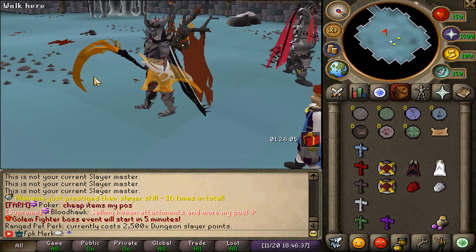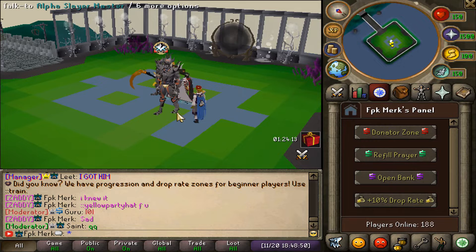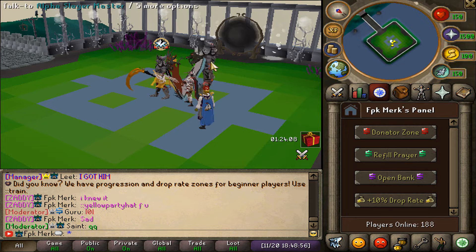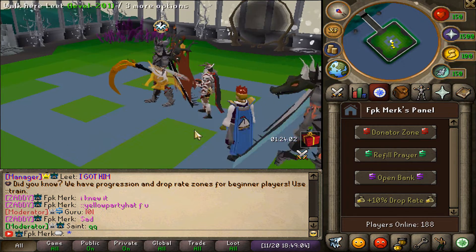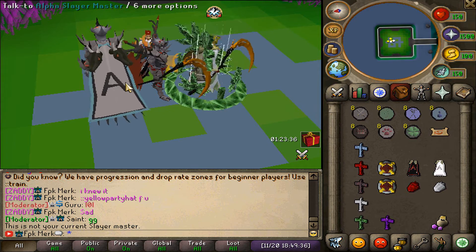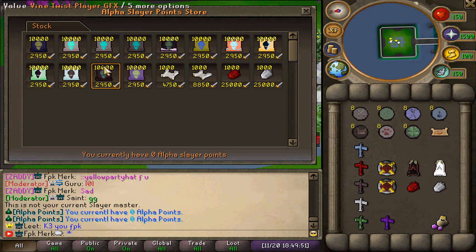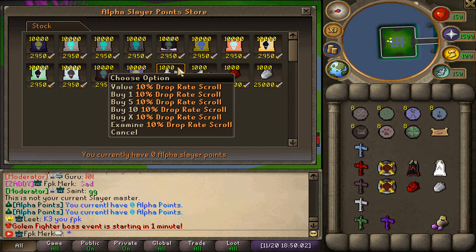They also added Alpha Slayer, which is a slayer master at the alpha zone — the 5,000 dollar donator rank. The Alpha Slayer master is really well designed. Within the alpha slayer they also added the new dark guardian and light guardian. The alpha slayer store lets you buy many good items — alpha gape enchantment, scroll of dry breed, 10% drop rate scroll, GFX items.